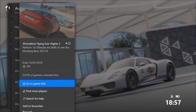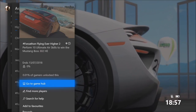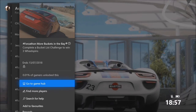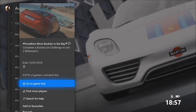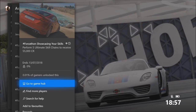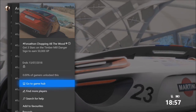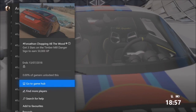The first challenge wants you to perform 10 ultimate air skills to win the Mustang Boss 302 Horizon Edition. The next one wants you to complete a bucket list challenge to win three wheel spins. The third challenge wants you to perform five ultimate skill chains to receive 55,000 credits, and the final challenge wants you to get three stars on the Timber Mill danger sign to earn 50,000 XP.